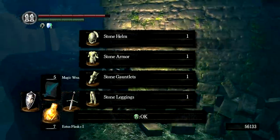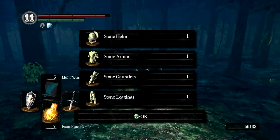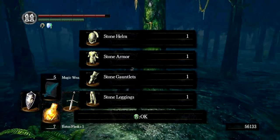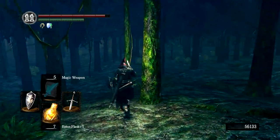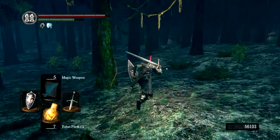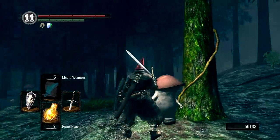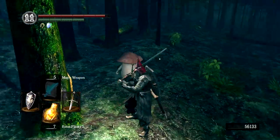This is the same armor set that the Stone Giant Knights are wearing. As far as armor goes, this is one of the best defense armor sets you can get in this half of the game. However, keep in mind it weighs a ton — 45.2 weight units, which is pretty considerable; for us that would be nearly two-thirds of our equipment load.